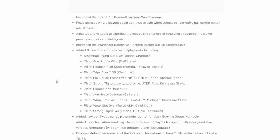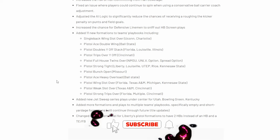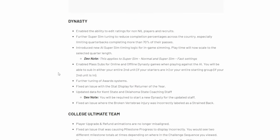Some other big things are the actual formations. There are 11 new formations, including all of these pistol formations. There's a bunch of new jet sweeps under center for Utah, Bowling Green, Kentucky — a whole bunch of new plays and new formations for multiple different teams. So you're definitely going to have to go in there and check out the new plays, check out the new formations, see what works and what doesn't. There are a lot of new aspects when it comes to that.